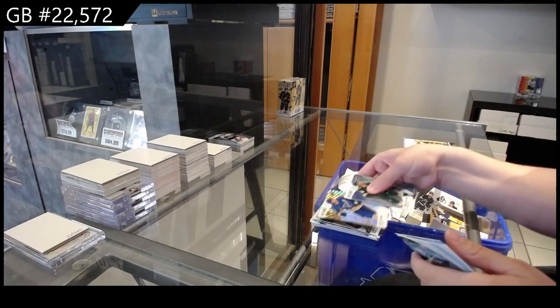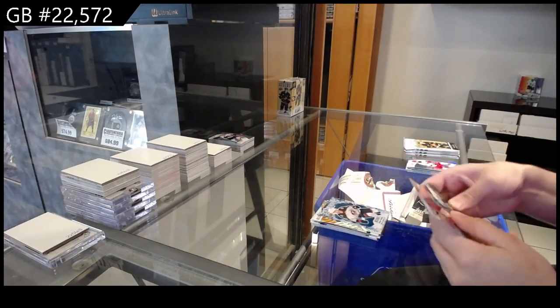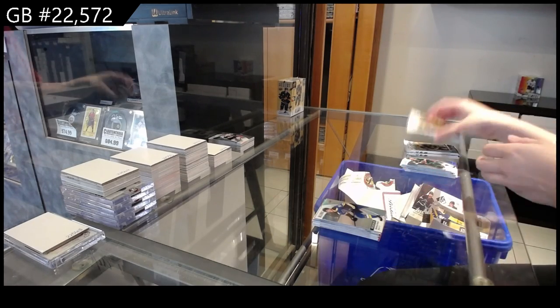Orange Slice for St. Louis of Robert Thomas, Iced Breakaway for Columbus of Adam Fantilli, Red Orange for Buffalo of Alex Tuck, and a Rookie of Matthew Kessel for St. Louis.